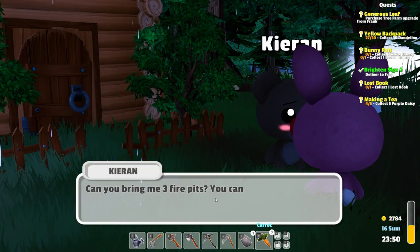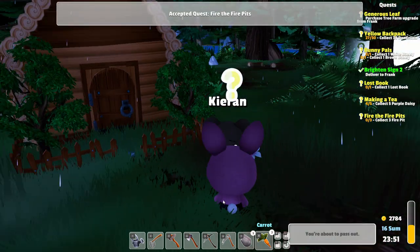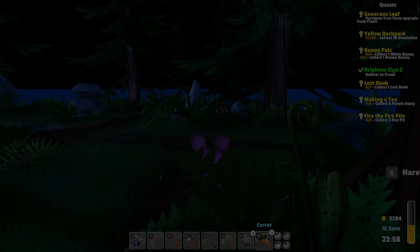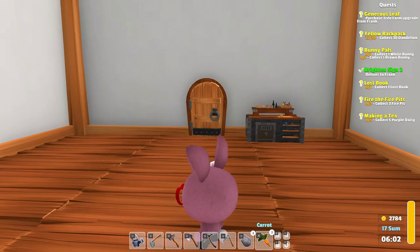We can start setting up the fire pits. Can you bring me three fire pits? You can craft them at the workbench. Can you also give me some purple daisies, please? Oh my god — a chest! A chest! Oh no, I opened it and I didn't get the loot. I thought I might actually get it before... Oh no. Okay, I was afraid the game would actually be stuck right now. Well, we have our fourth purple daisy. Maybe tomorrow we can have a fifth.